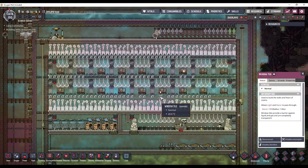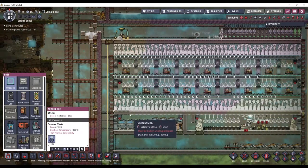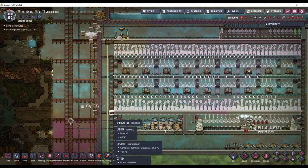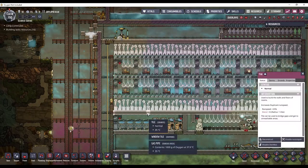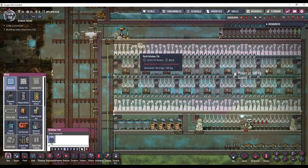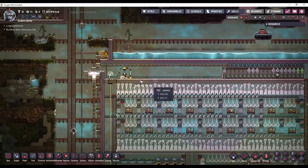Let me also see if I have enough diamond to swap out this floor. I do. I've got 700 — that's seven tiles. So I won't be able to do the top up here, but that's okay.